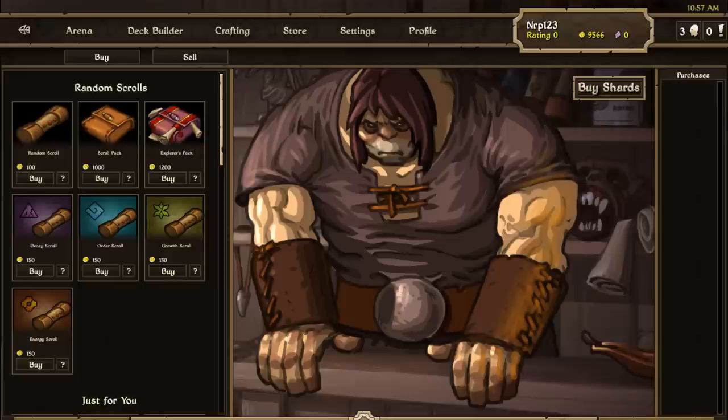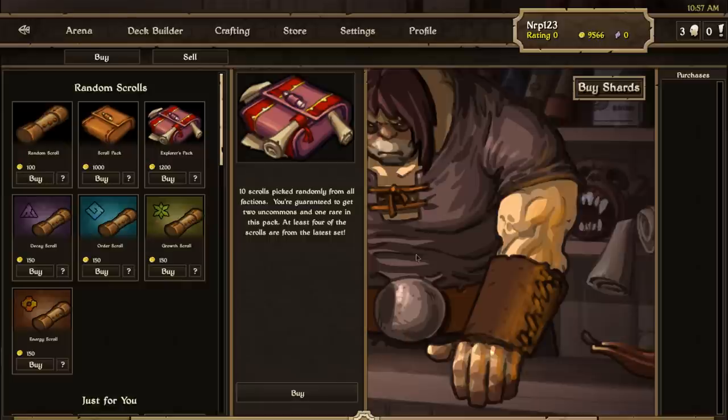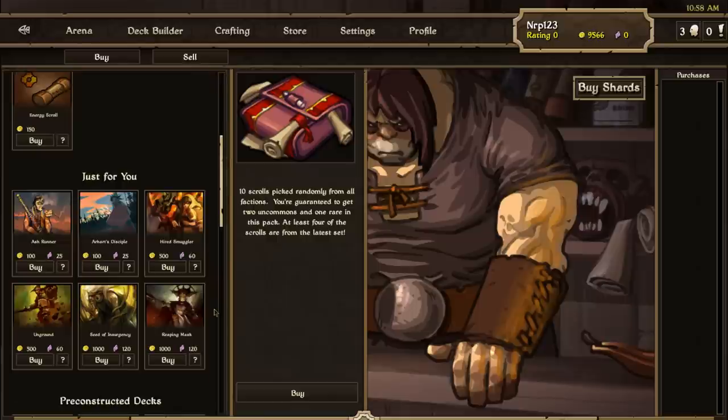Now let's take a look at the new things you can buy in the store. There are new Explorer Packs: ten Scrolls picked randomly from all factions, guaranteed to get two Uncommons and one Rare, and at least four of the Scrolls are from the latest set. It's essentially a Scroll Pack but 200 extra gold, guaranteeing at least four new Scrolls from Rebellion. For the first week of Rebellion, every single day the Just For You section will be updated with six new Scrolls from Rebellion only, which will help you build your Rebellion collection.